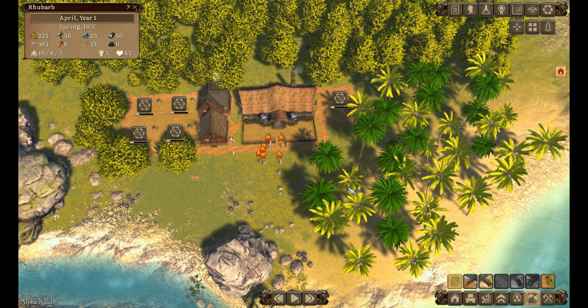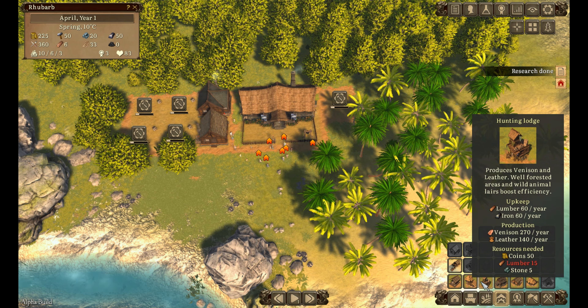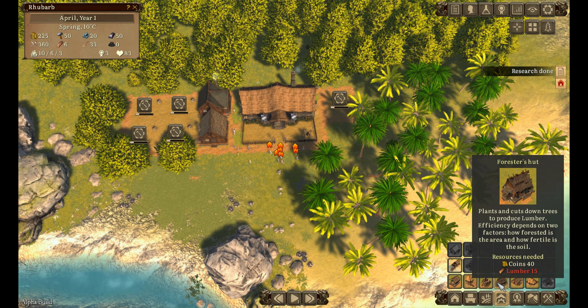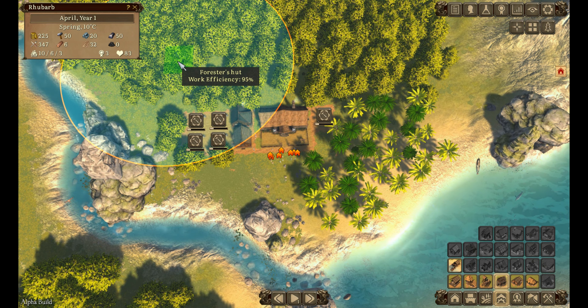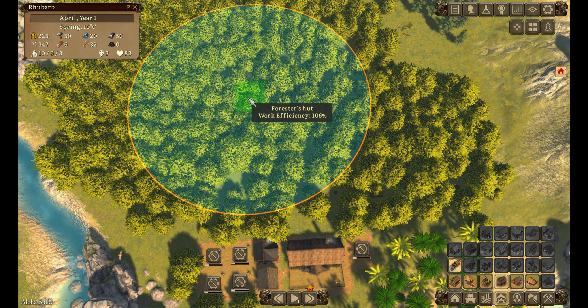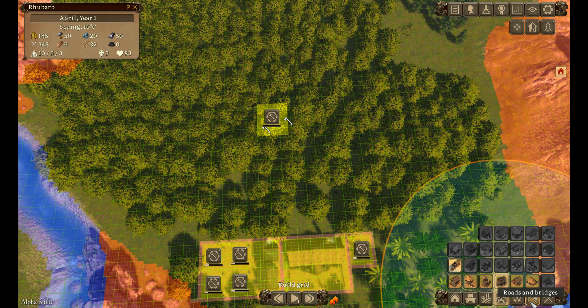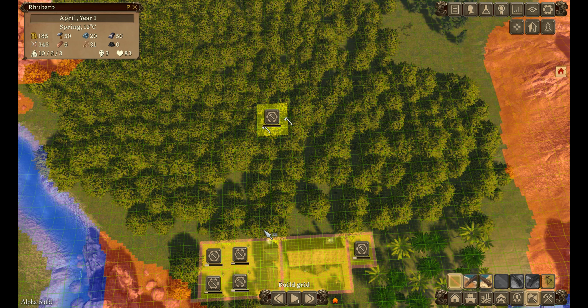What else have we got in production buildings? A gatherer's shelter, hunting lodge, and a forester's hut which plants and cuts down trees - I probably need that fairly quickly. Let's put it up here, and then fill in the roads to connect it. It's a bit fiddly with the mouse sensitivity - I hope we sort that out soon.